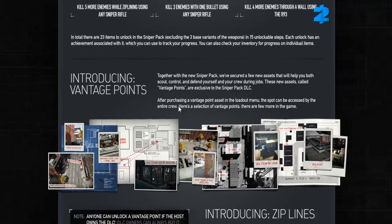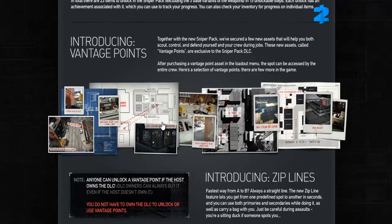Next up we have the assets. We have vantage points and we have ziplines. Ziplines work the way you imagine — they go from one place to another, often giving access from the sniper vantage point to a place of contention. However, just be careful during assaults. You're a sitting duck if someone spots you. You can carry a bag over with you and of course shoot your weapons. Likely it means you will take more damage on the zipline, or in a couple of bullets fall off and most likely die from the falling damage. So definitely a con to the pros of using the ziplines.